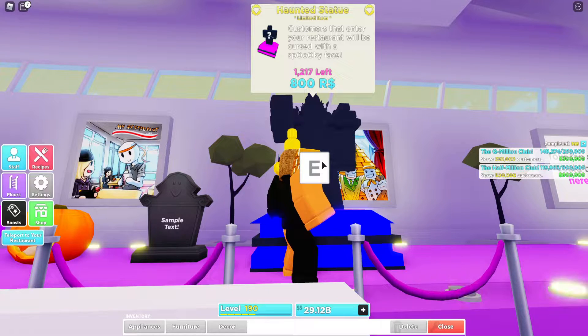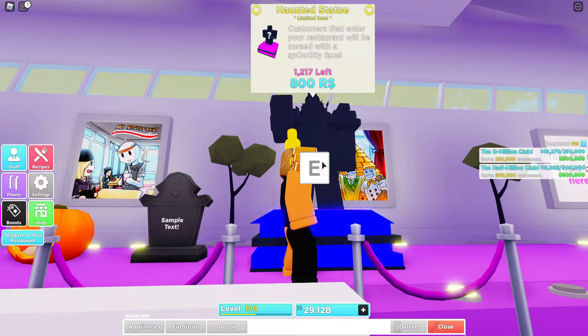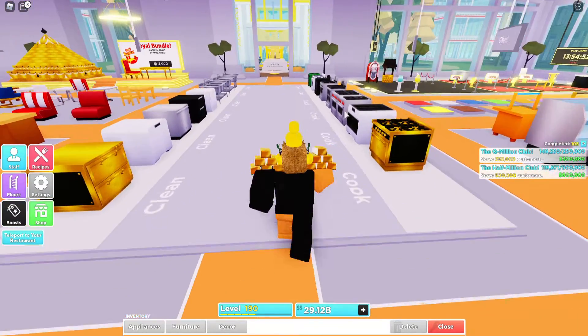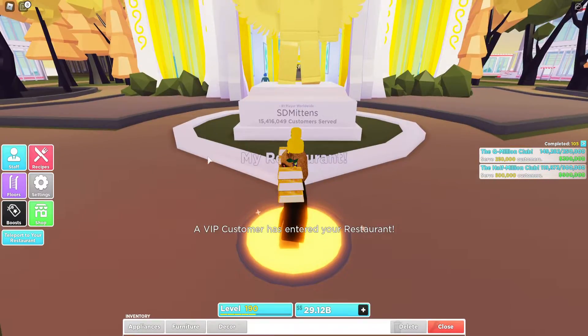Then lastly there's a statue at 800 Robux — pretty expensive — it costs the same as a gravestone right now. This is the only item that kind of changes the game: when you have this in your restaurant, the customers have a spooky face. I'm not sure exactly what it looks like since I didn't buy it.